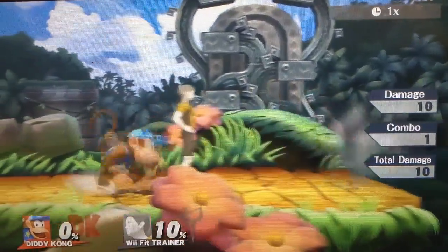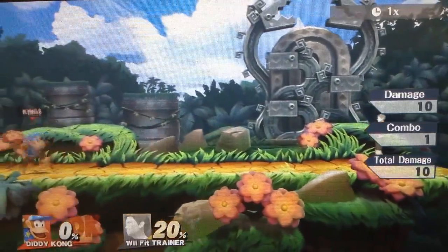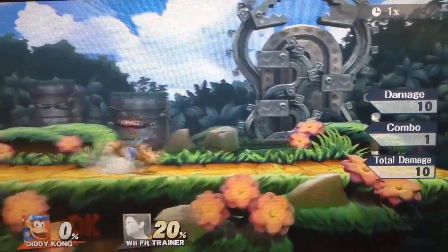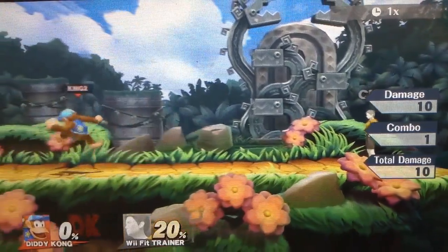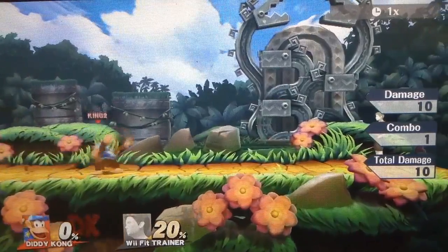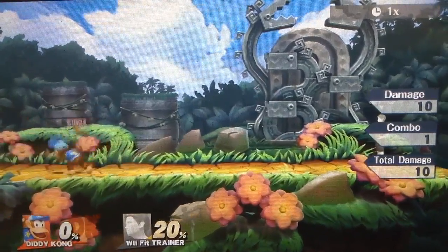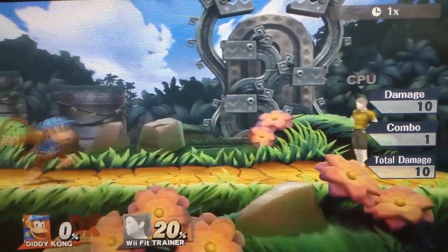Diddy Kong's forward tilt is okay but really not the best move in the arsenal. It is not as good as forward air, back air, or any of his aerials. You can go for a pivot forward tilt, but most of the time you want to do a pivot smash or a pivot grab. It doesn't combo that much into other stuff, so I would recommend using jab attack, dash attack, or a lot of other moves instead of forward tilt.